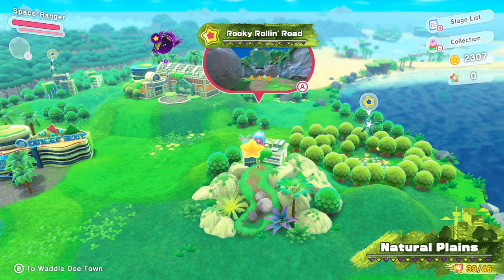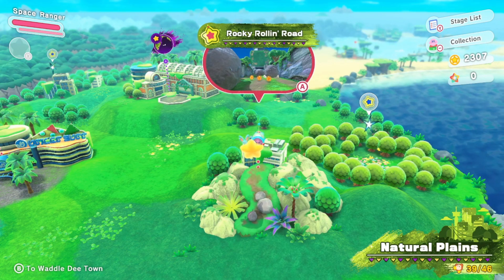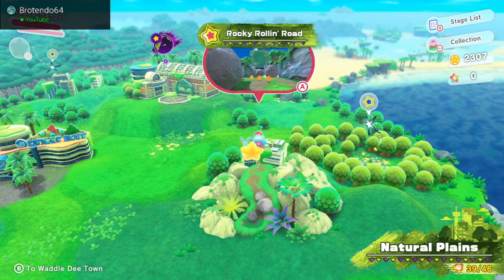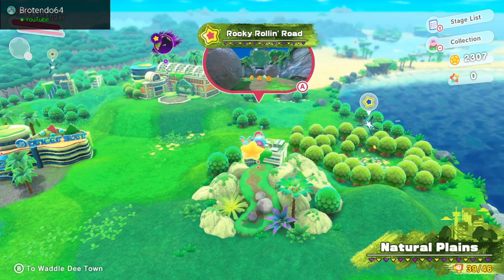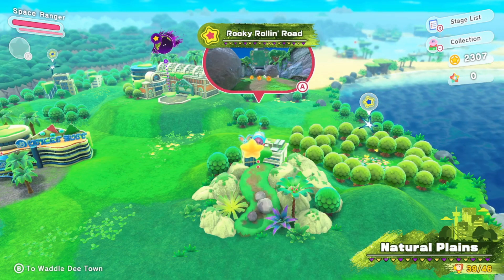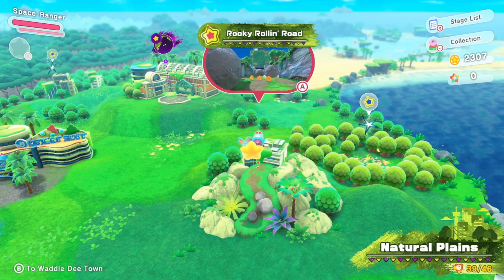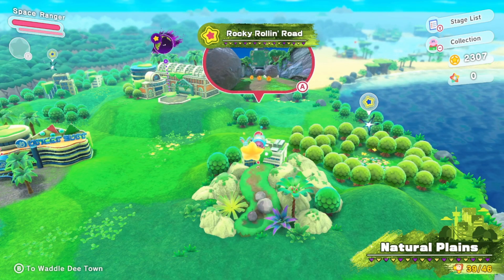Hello guys and welcome to another video. Today I am in Kirby in the Forgotten Land and I will be going through the different Howl rooms in the game. There are three in total and the first one is in Rocky Rollin Road in the first world of the game, Natural Plains. So let's go ahead and get started.